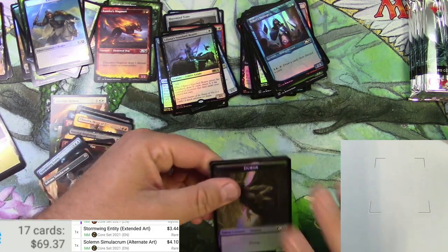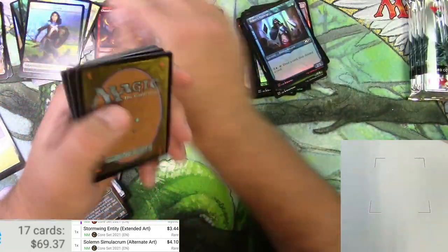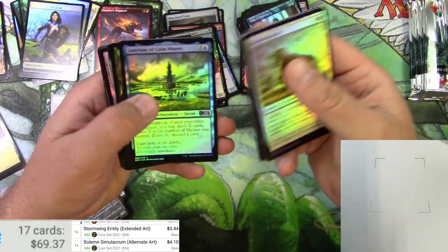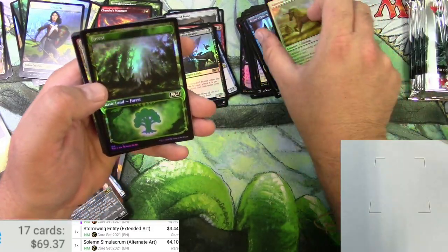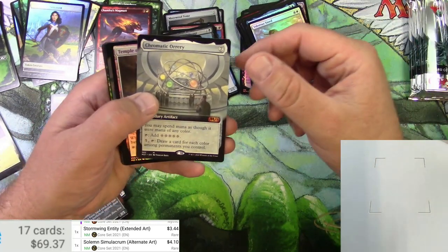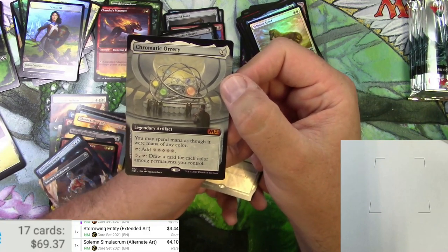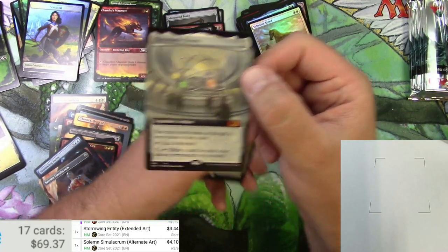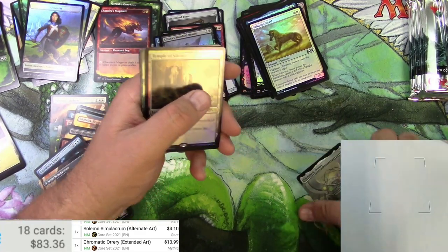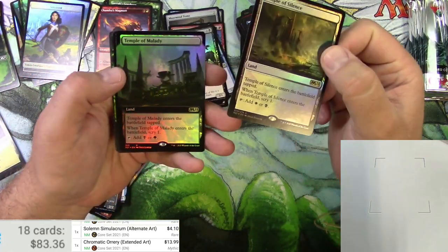Don't wreck the corner. Demon and Soldier. Sanctum - very nice. Like the Forest too. Chromatic Orrery there you go - seven drop, you may spend mana as though it were mana of any color, and then you can add five colorless - basically any color you want. Very cool, it's a Mythic, $13.99 for the extended. The full version is probably pretty good. Oh, the Temples are back - two Temples in a row, in foil at least.